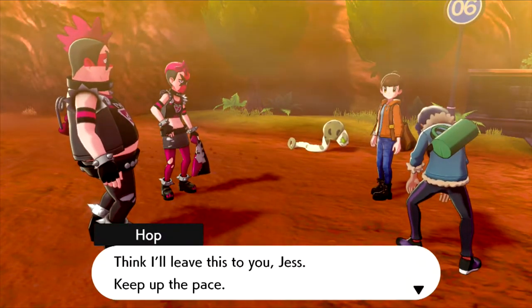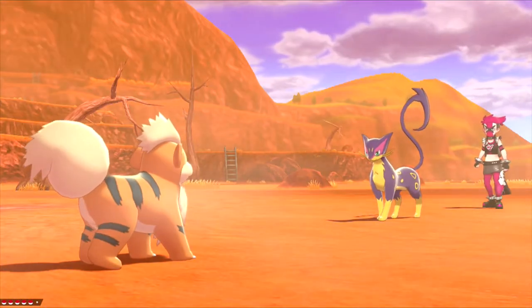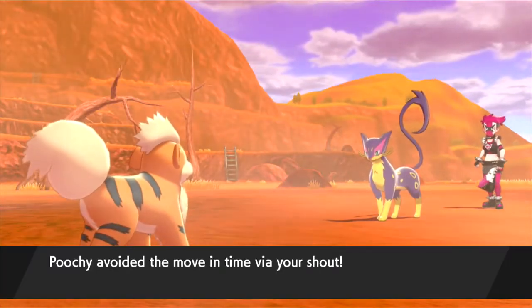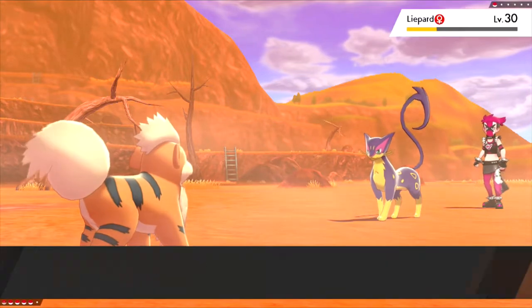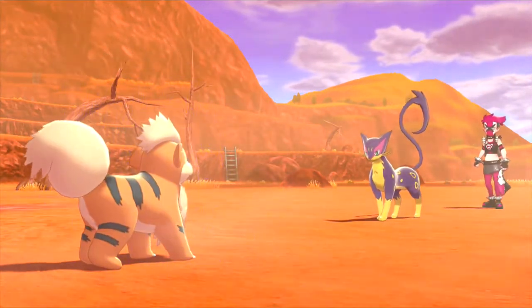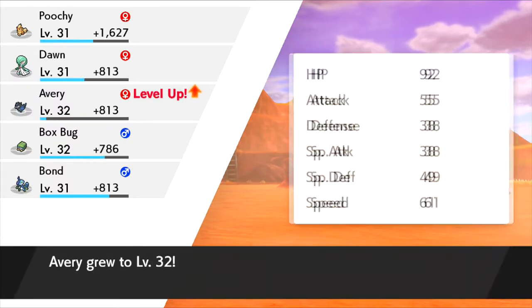I think I'll leave this to you, Jess — keep up the pace. Oh Hop, you lost again? Alright Poochie, let's do this. Only one Pokemon, huh? We'll use Fire Fang again. Good job, Poochie! And there are those leftovers. Because I do have a Fire Stone on me I could evolve Poochie at any time, but the problem with evolving Growlithe is that it learns moves a lot later and sometimes loses moves altogether, so it's better to level it up while it's still a Growlithe. There goes the Liepard, and a level 32 for Avery.